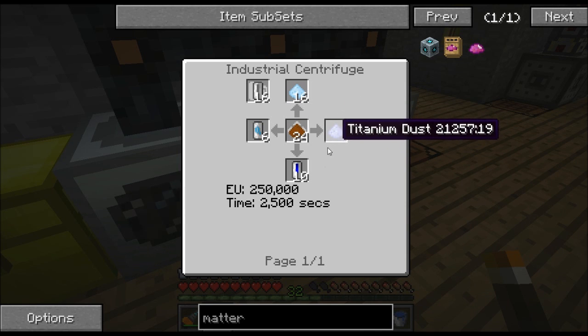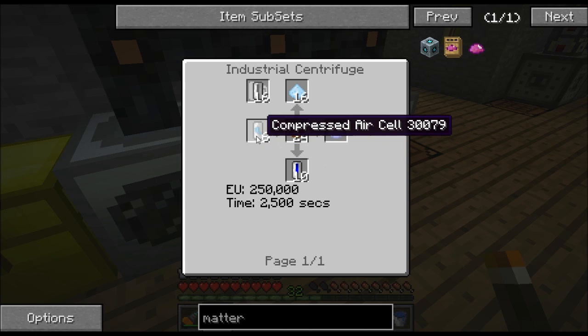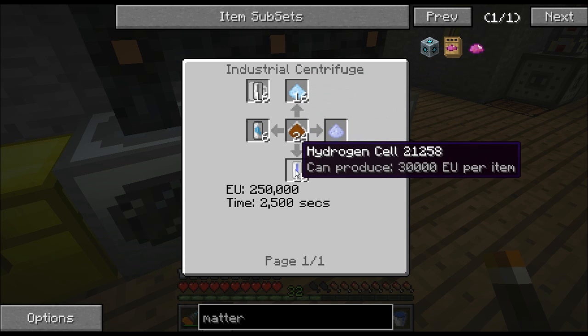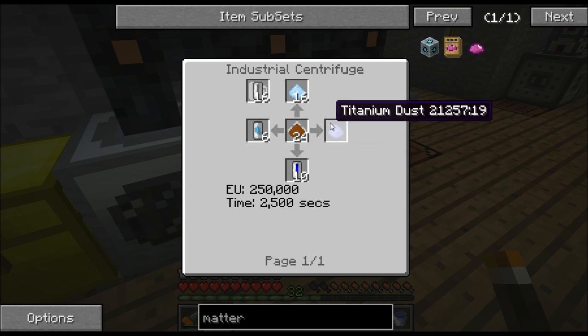The other thing you needed was titanium dust. The recipe: find bauxite ore, macerate it to get dust, and stick the dust inside the industrial centrifuge. It's going to take about 2500 seconds but it creates those four byproducts, all of which are useful. Compressed air cells are used in a scuba helmet - keep them on you and when underwater it consumes them to let you breathe. Aluminum dust is very useful for making mixed metal ingots to make advanced alloy, which is actually something you need to make the matter fabricator. Hydrogen cells can be used as a fuel source in a generator and they last a very long time.